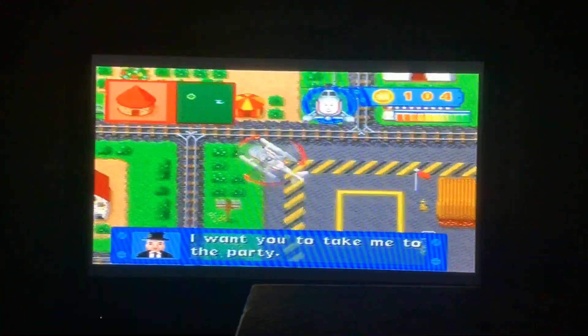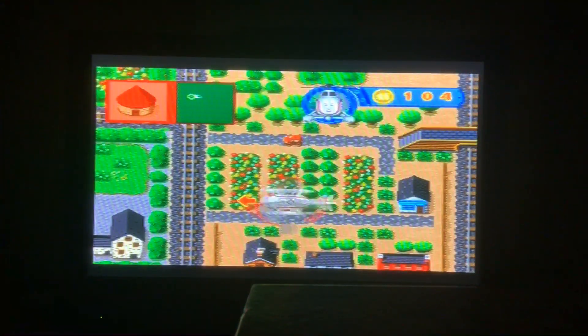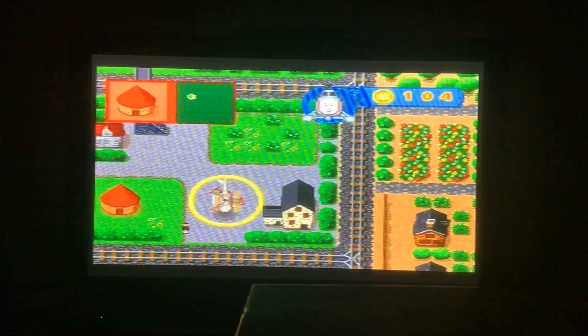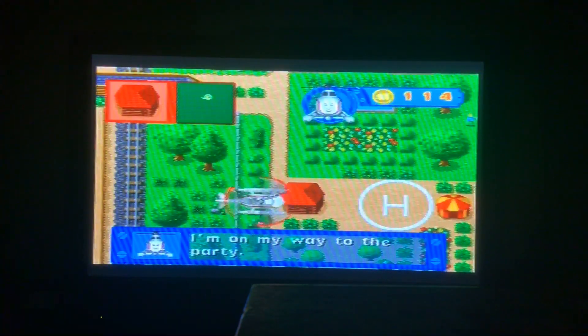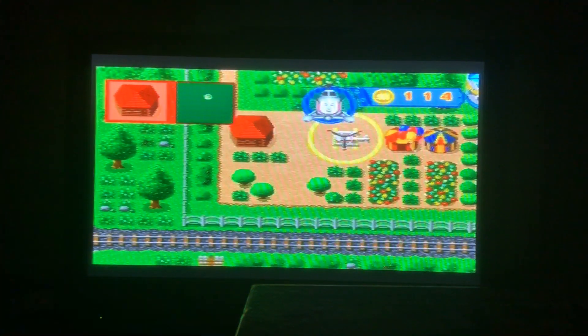The Fat Controller says: I want you to take me to the party. Let's find the Fat Controller — he needs to get to the party. We're looking for a simple building shape that is shaped like a cone. The red roof is shaped like a cone, and it is a very interesting house as well. I'm on my way to the party. Hooray! You've reached the party — we reached it quickly. Congratulations! Next mission coming right up.